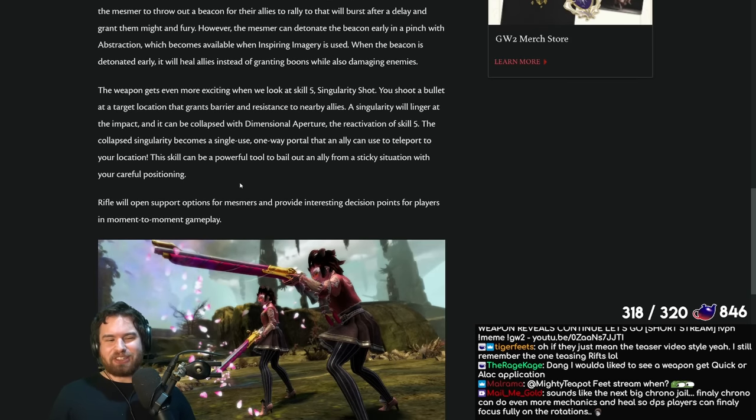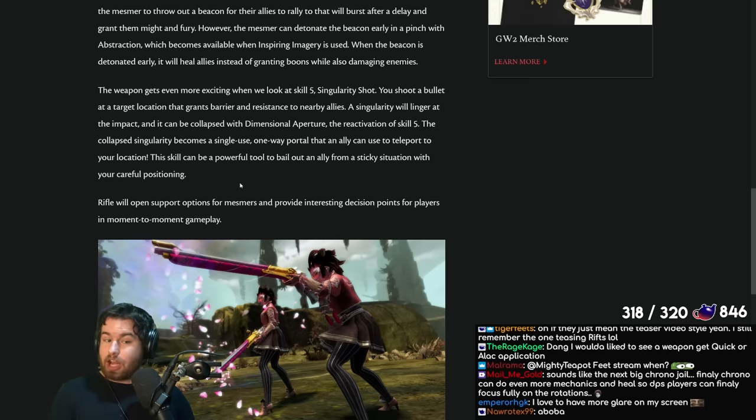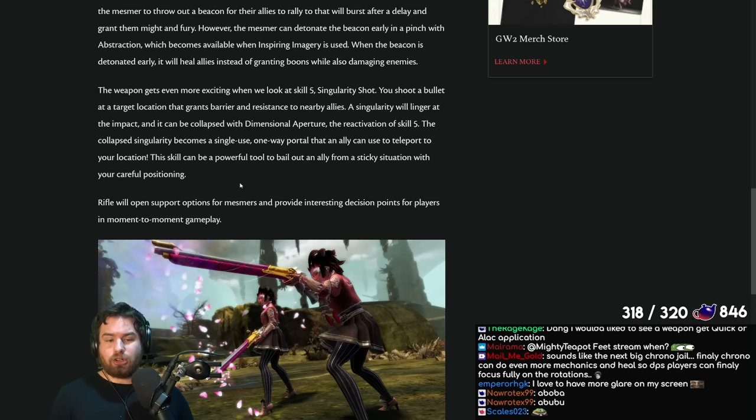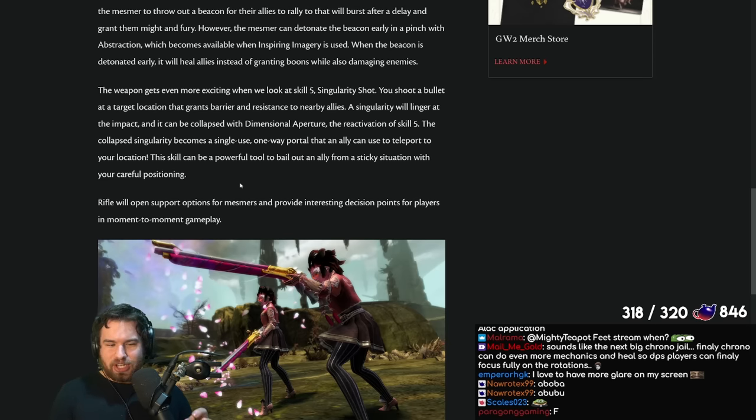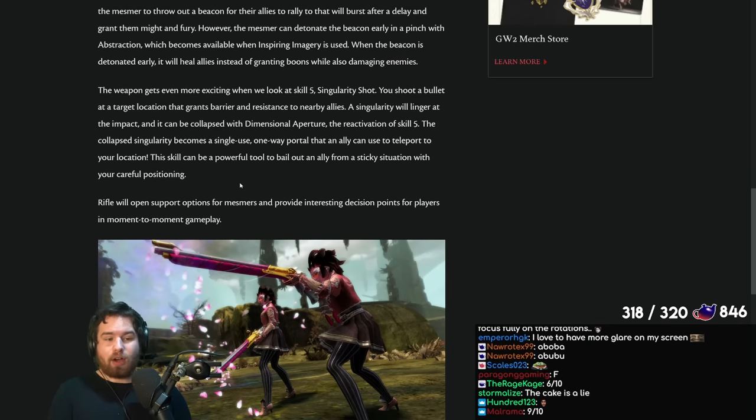Here is the big one. The weapon gets even more exciting when we look at skill 5, Singularity Shot. You shoot a bullet at a target location — probably a large radius similar to the beacon — that grants barrier and resistance to nearby allies. Really nice skill. A singularity will linger at the impact and it can be collapsed with Dimensional Aperture — Aperture Science, anyone? The reactivation of skill 5: the collapsed singularity becomes a single-use one-way portal that an ally can use to teleport to your location.